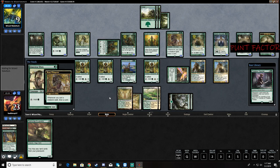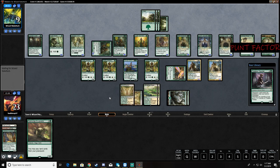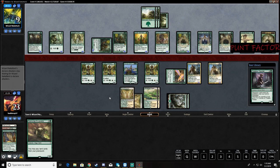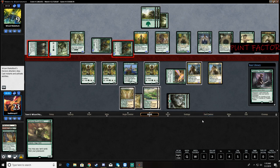Yeah, now he just might be dead. Beast Whisperer is super good here. We can basically count out — three, four, five, six, seven mana.